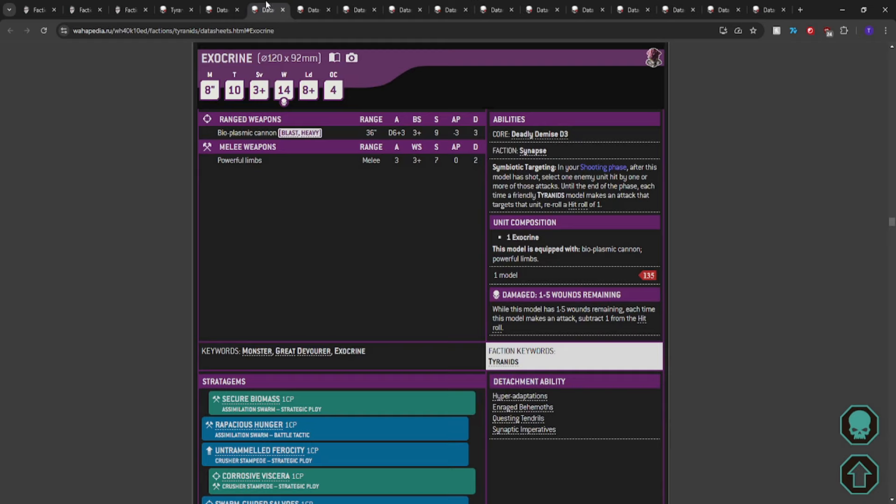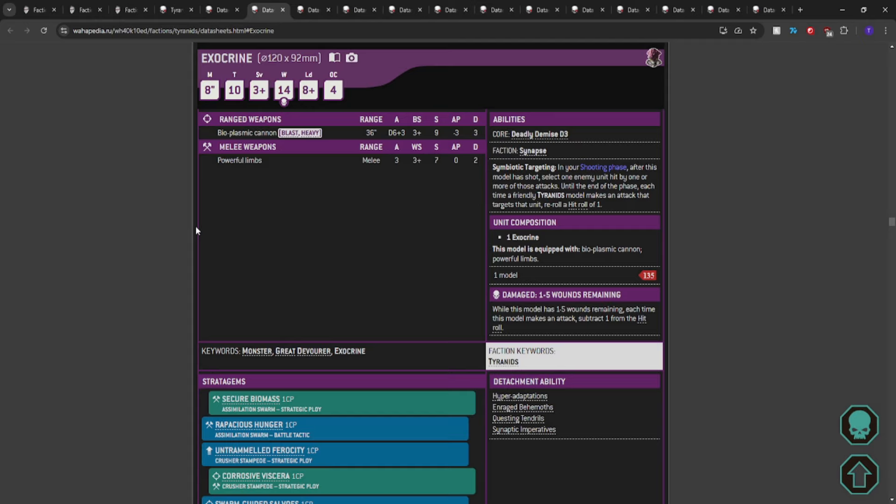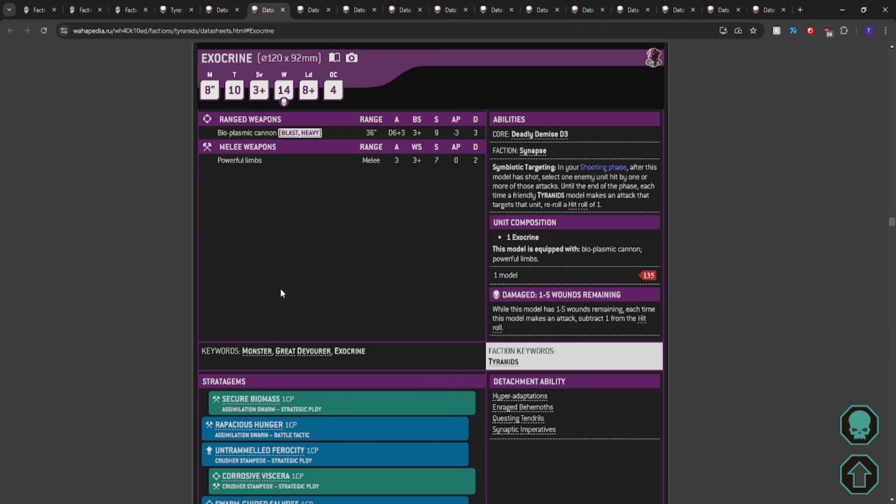The Exocrine: 8-inch move, T10, 3+ save, 14 wounds, OC 4 — which unwounded becomes 6. We bring it for the Bioplasmic Cannon: Blast, Heavy, 36 inches, D6+3, hitting on 3, Strength 9, AP3, Damage 3. And Symbiotic Targeting: in your shooting phase after this model has shot, select one enemy unit hit — until end of phase, each time a friendly Tyranids model attacks that unit, reroll a hit roll of one. 135 points — 30 points less than a Chaos Knight War Dog.